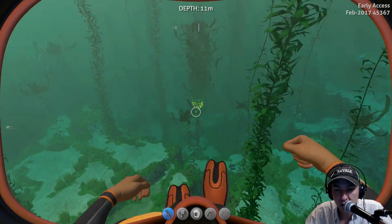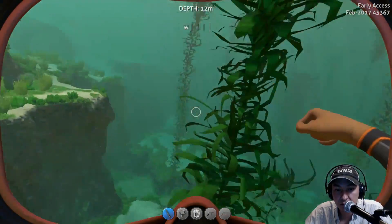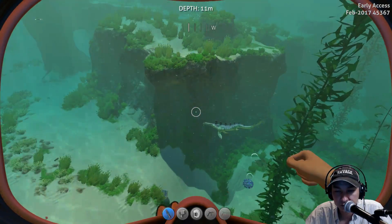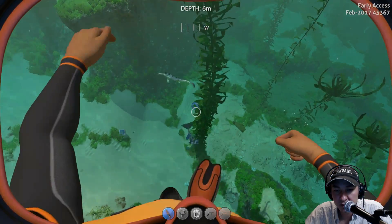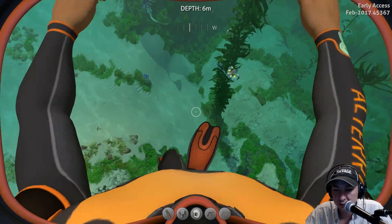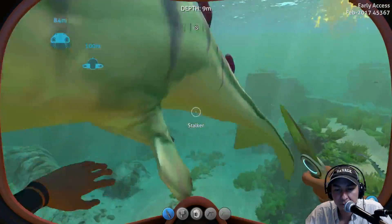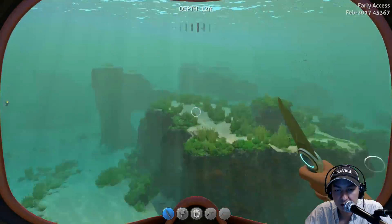The deeper you go, the more risk you take by getting eaten by stalker sharks. These sharks are attracted to metal, but if you keep your distance you can be pretty safe from them. If they come after you, give them a hit and they'll leave you alone for a bit — so I'll give him a whack and there he goes, swimming away.